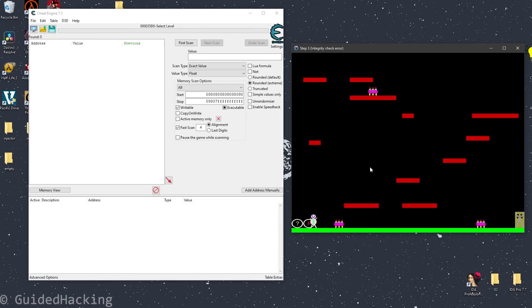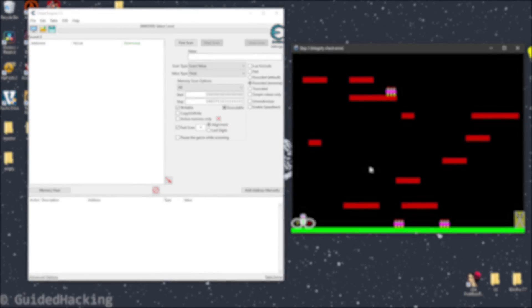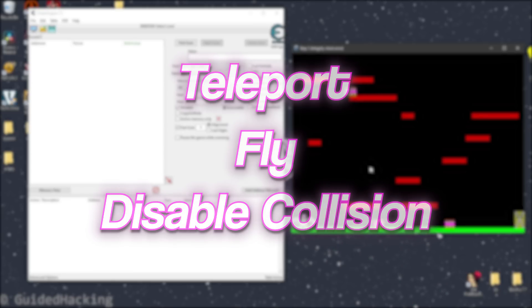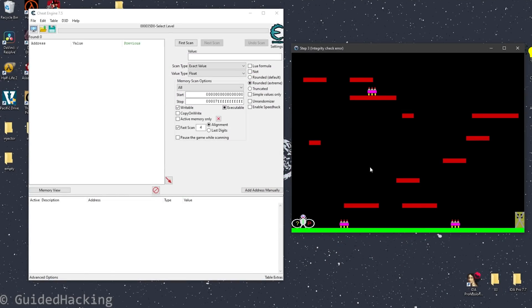In this step, you're supposed to go on each and every single one of these platforms and turn them green, without touching the entities that insta-kill you. There are a couple of ways to solve this: you can teleport to the platforms, fly to them, or make it so you don't collide with the entities — and that's what we're going to do. I'll start by looking for the player coordinates since there's no visible health bar.